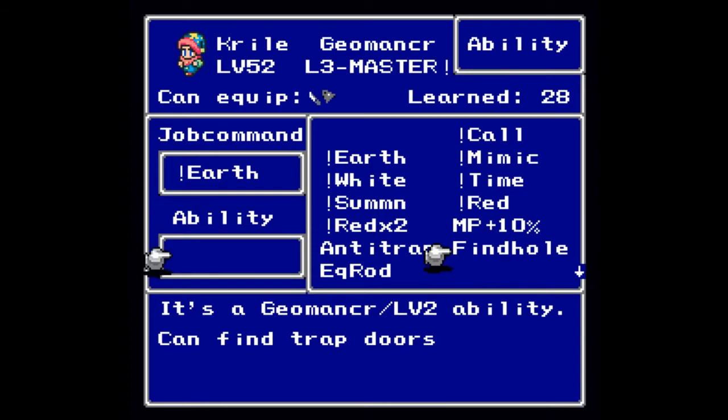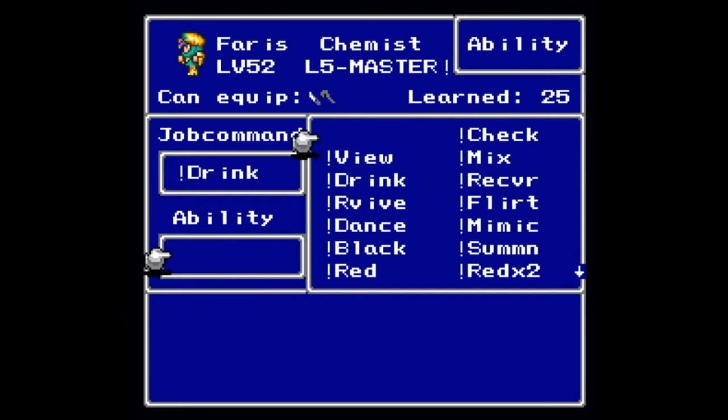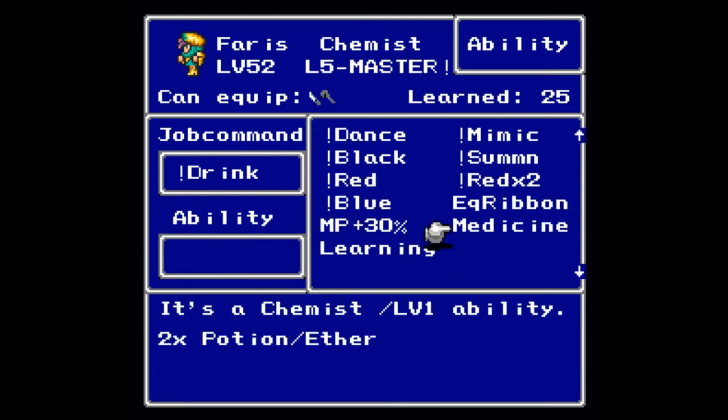Now it is time for the Chemist. As a Chemist you will get plus two Strength, plus three Agility, plus six Stamina, but minus four Magic. Should you master the Chemist, you will get a bonus to Strength, Stamina, and Agility. There are five levels to being a Chemist. At level one you will learn Medicine, so that potions and ethers give you double the effects when used in battle.